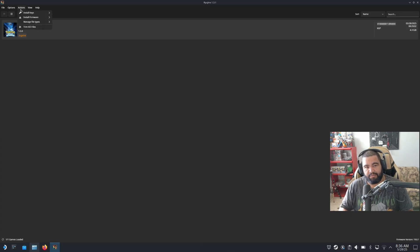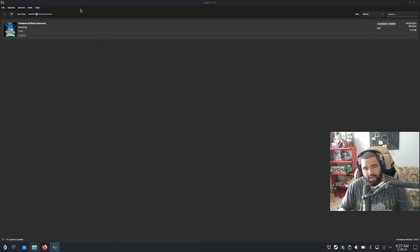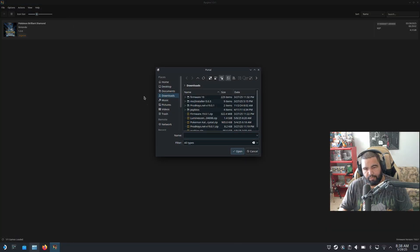Once you have them, go to the Actions menu in Ryujinx and select Install Keys. You can install from a zip file — if the version you downloaded is a zip, click that option, find it in your Downloads folder, and select it. For the firmware, pick the firmware zip, and for the keys, pick the keys zip. If you have them as a folder instead, select Install Keys from a Directory.